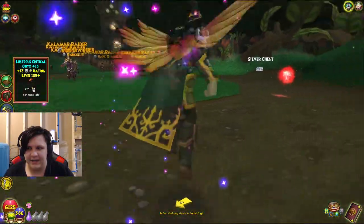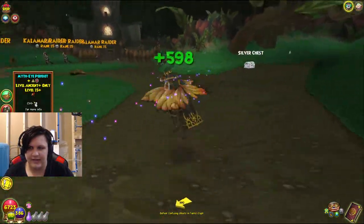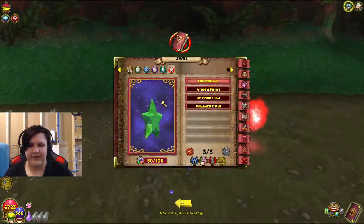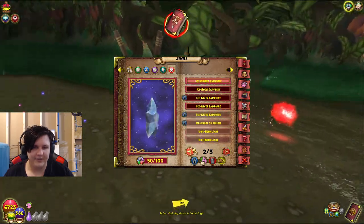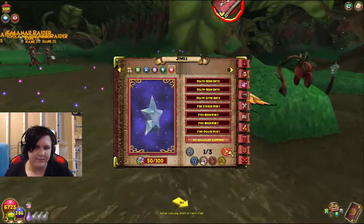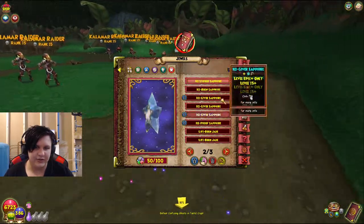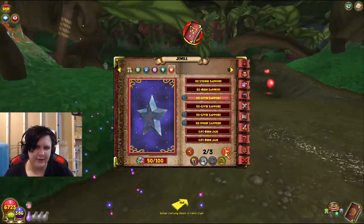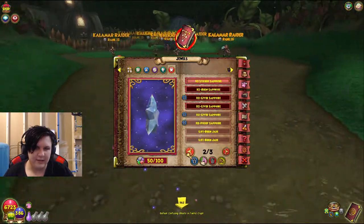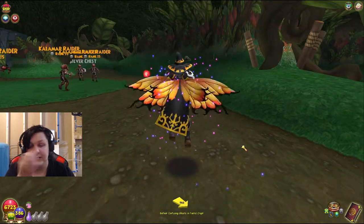You can see here I got a 13 Critical Death and Mythi — Mythi obviously isn't the best, but if you don't have anything else you might as well put that on. You can see Fire Boon, Fire Striker, Death Giver, Death Boon, Ice Assailant — these guys drop all of those probably. I don't know if they drop Ice Assailant, but they do drop all the Giver jewels, which is pretty important.